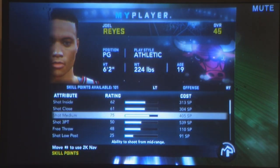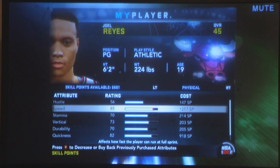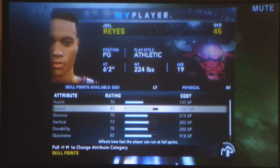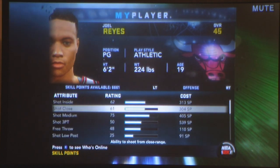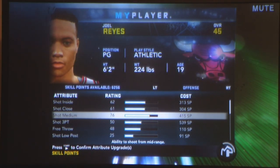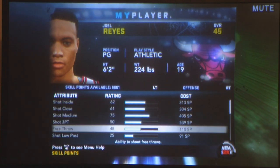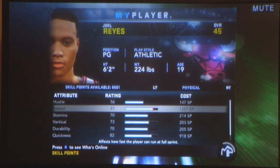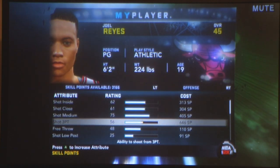A little bit later when you're in the NBA, they added a new feature where you can take away points that you earn. So I took away points and it's down to 85. I started off with 83, so now I have 6,000 points to upgrade. Look at this — I can get shot medium all the way up to 89. I can do all sorts of stuff. Basically take away your speed and use your skill points on whatever else you want.